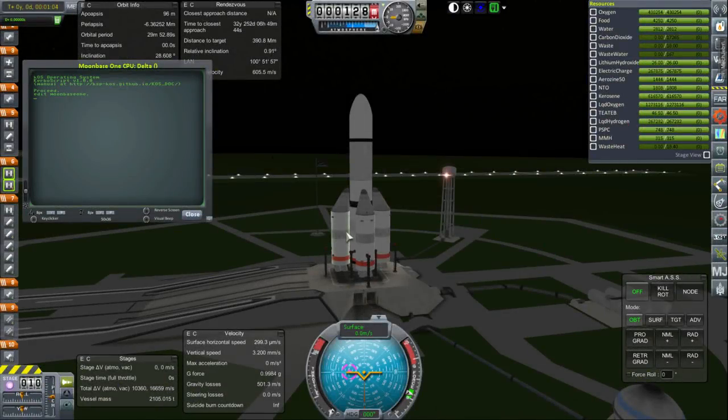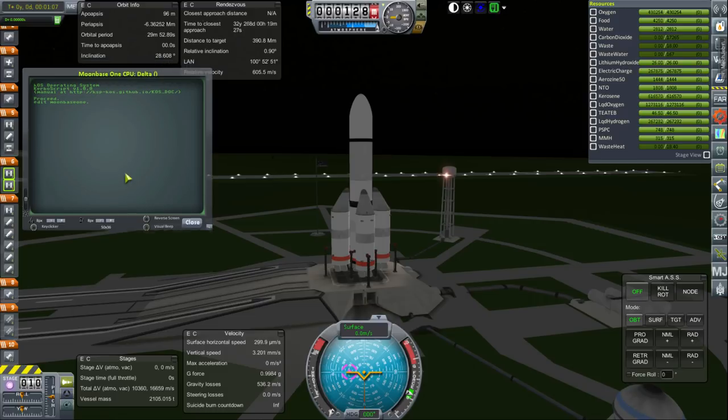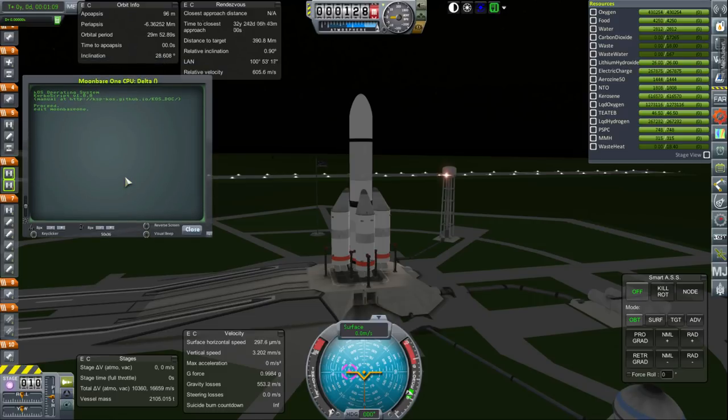Hello everyone and welcome back to my Beyond History series in Kerbal Space Program 1.1.3. Right now we are about to launch Moonbase-1, our surface base on the moon — just a tiny little module that can carry two people and has enough supplies for about a year. First of all we have to launch it, so here we go.